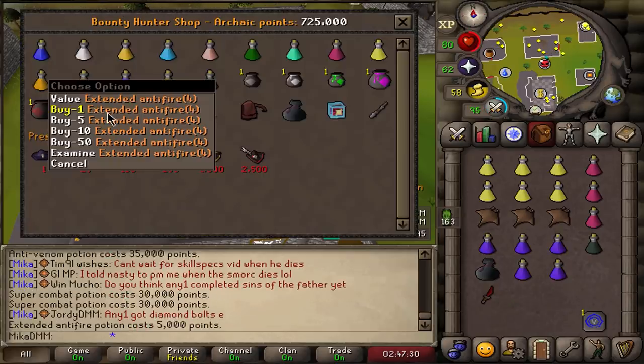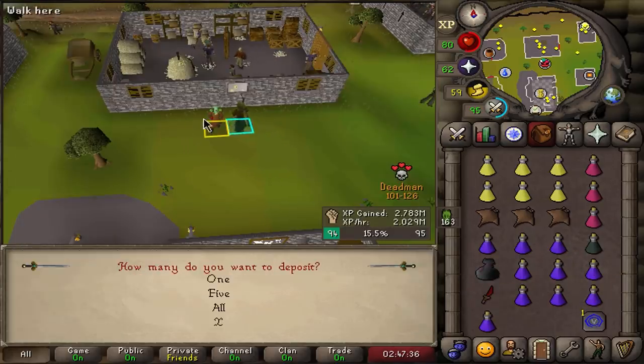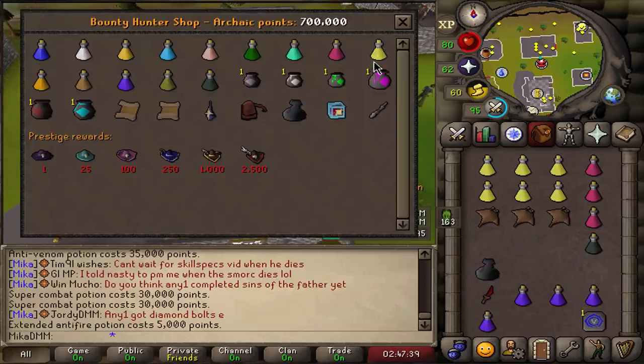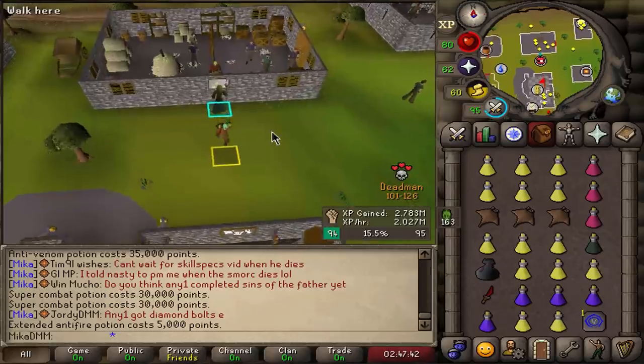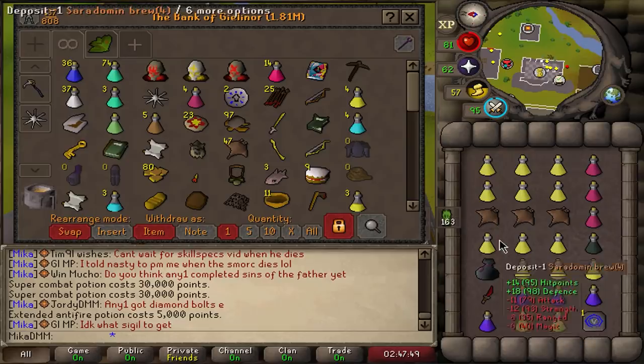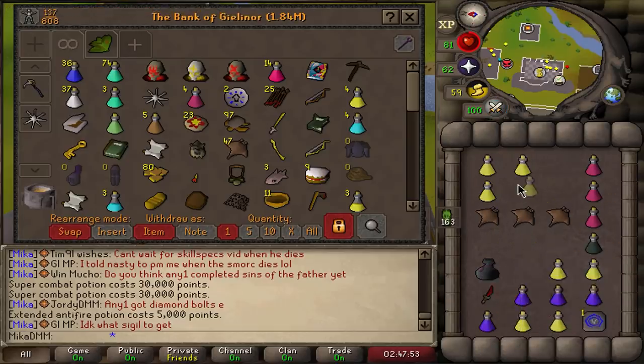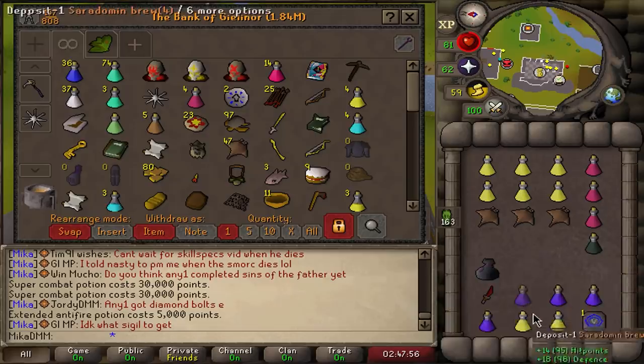I can buy extended antifire if I get a dragon task now — we'll be chilling. I'm just getting a few more brews and restores and we're set. The only thing that can stop us right now is basically dying three times, or getting caught on a really awkward spot. But yeah, this is insane.